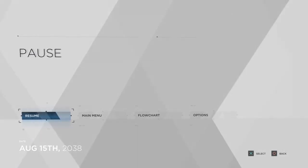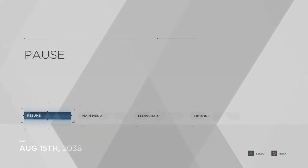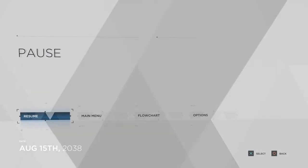Hey guys, welcome to a new video. Today I'm going to be starting a gameplay of Detroit: Become Human. This game is one of those games where you can choose what happens - you can make decisions that alter the story and the characters. I tried to start in the main menu but it put me right into the story, so that's why I'm in the pause menu. I'll go ahead and get started. The year is 2038.